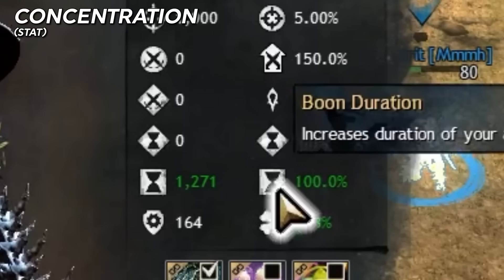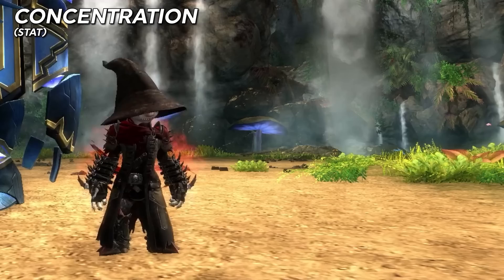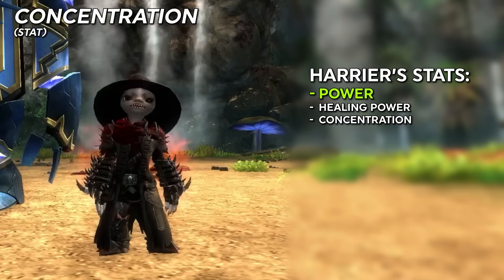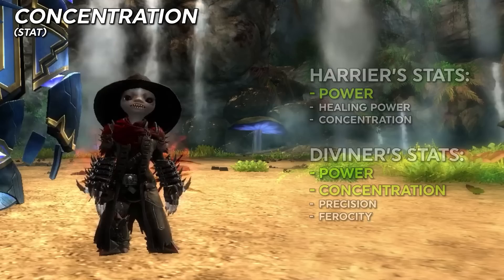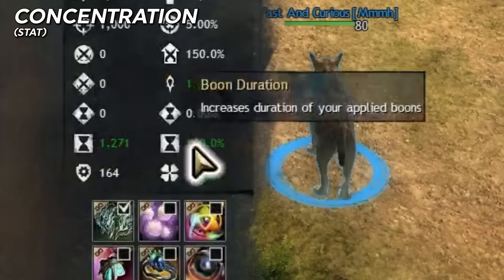One related item to talk about is the concentration stat. This increases the duration of boons you provide to a maximum of 100% bonus duration. Some common uses of this stat are Harrier gear, which has high healing power and concentration for boon uptime for healers, and Diviner's gear, which is often used by power DPS who provide boons. A Ranger's Spirits, for example, at the time of recording this, give one and a half seconds of boons every three seconds, so with max concentration it becomes three seconds duration every three seconds, and then it is permanently up on the party.